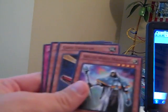Next up: Knight Assailant, Skilled White Magician, Card Trooper — Star Rare, Star Foil Rare — Treeborn Sporog, and another Liberty at Last.